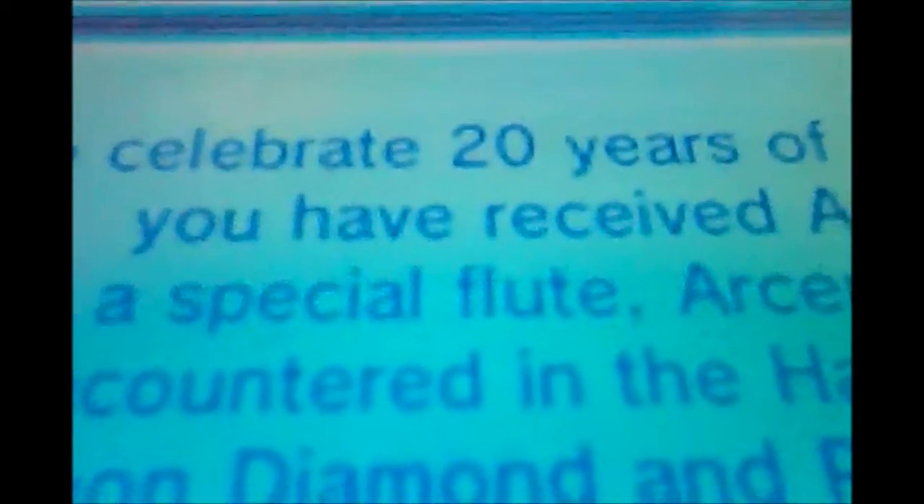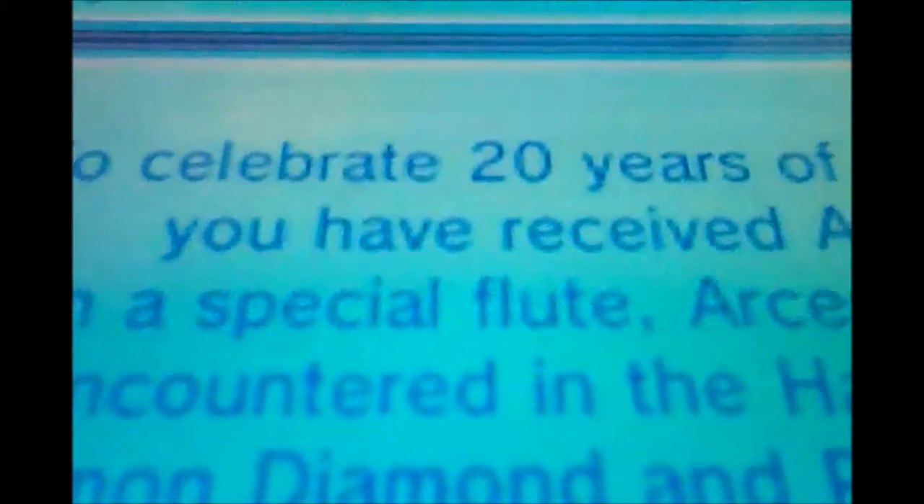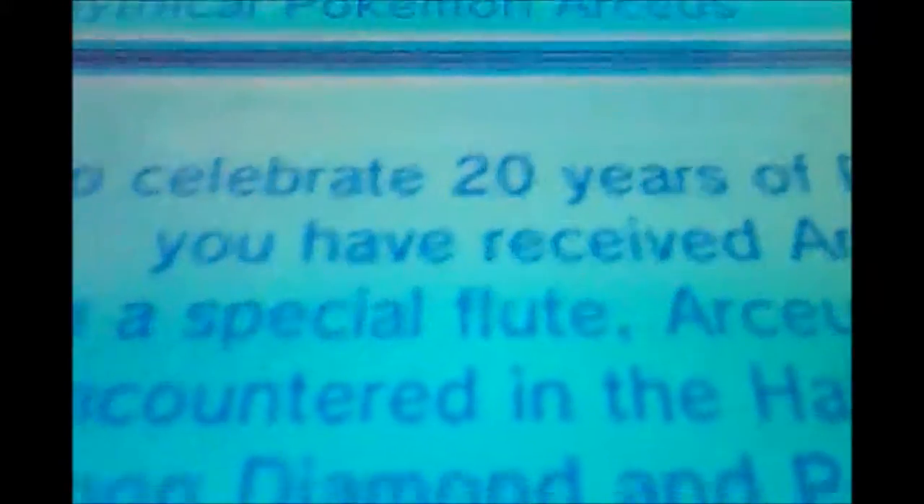I already entered my code, and once you enter the code you'll have a message saying the mythical Pokemon Arceus. It says: Celebrate 20 years of Pokemon — you have received an Arceus. With a special flair, Arceus could first be encountered in the Hall of Origin in Pokemon Diamond or Pokemon Pearl.